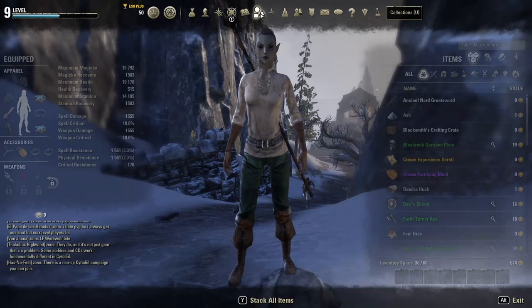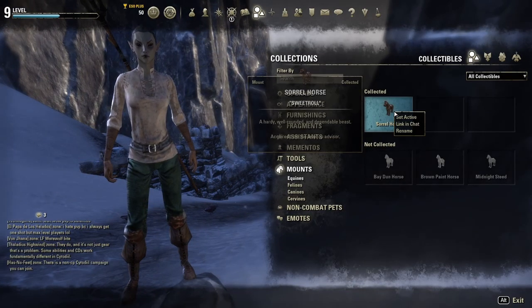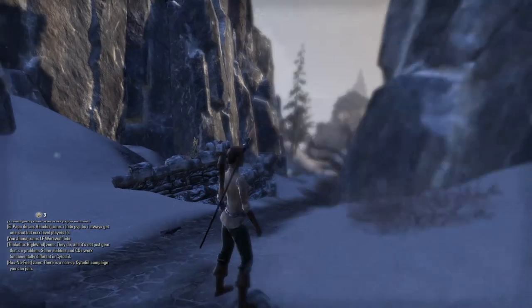Once you hit level 10 and get your mount, you will need to set it active in the Collections tab to be able to use it.